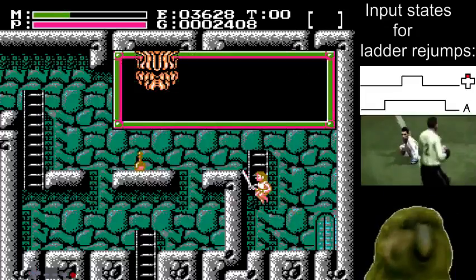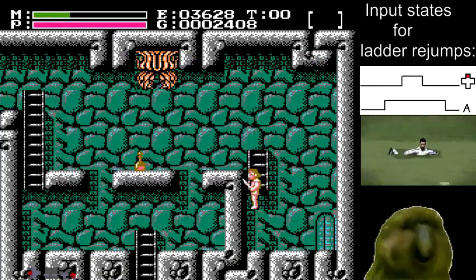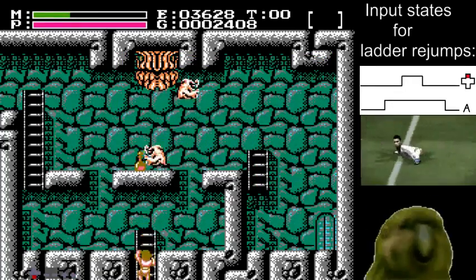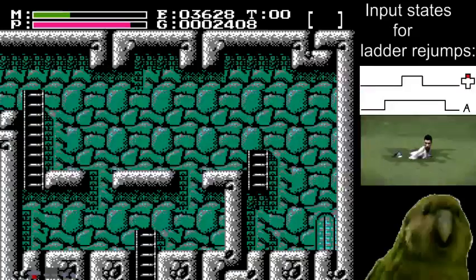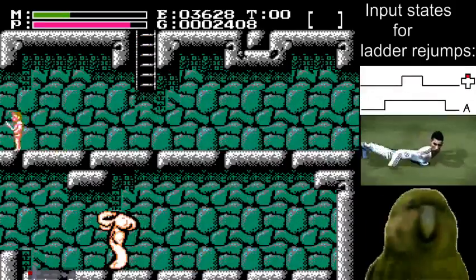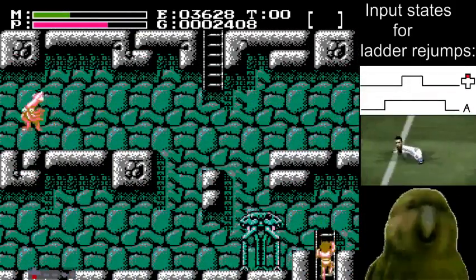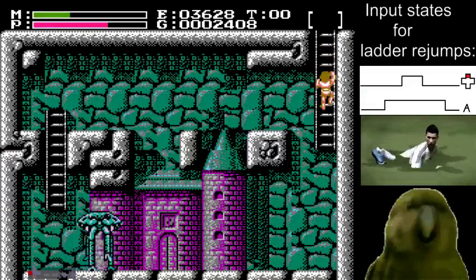I'll show what happens on the next attempt if you get too close. Wing boots run out right on time. There's ointment on this screen, but you need it to appear next time. So if you have enough health, you can just walk into the banana squid there and you'll still be invincible.